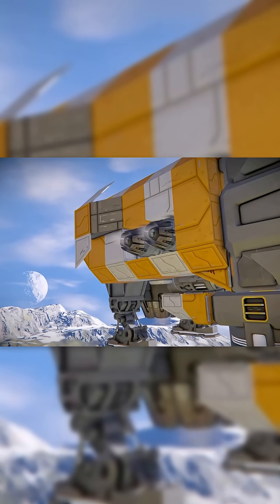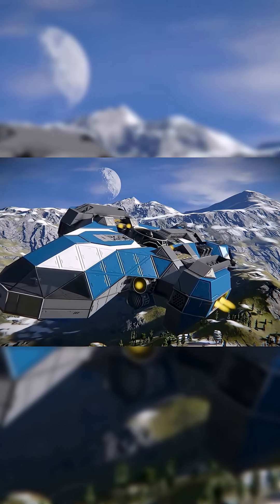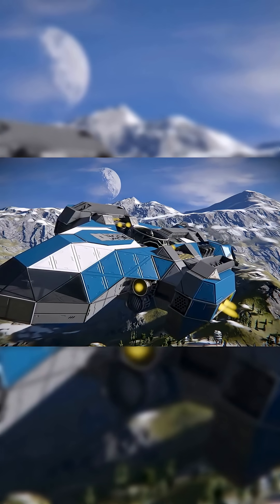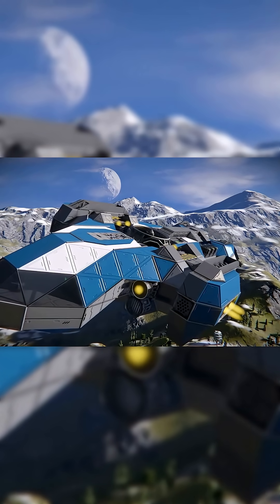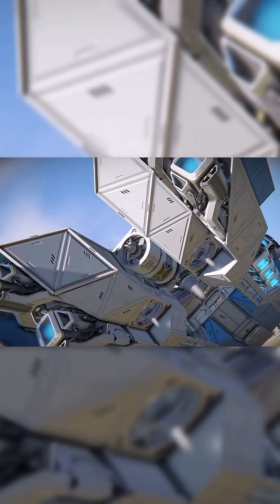Recently, we received the flat atmospheric thrusters. They take up less space than their larger counterparts but will produce less thrust. With their smaller profile, however, they are far easier to dot around a ship to provide extra thrust where needed, or for powering smaller craft.